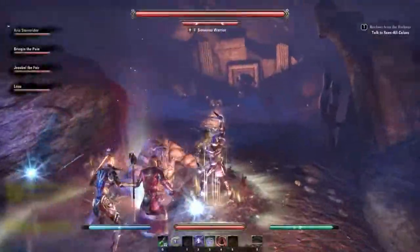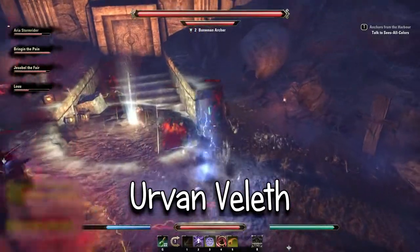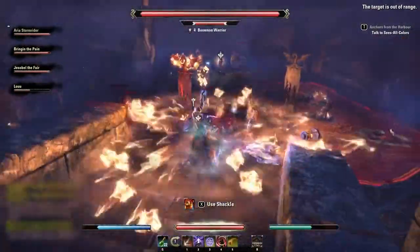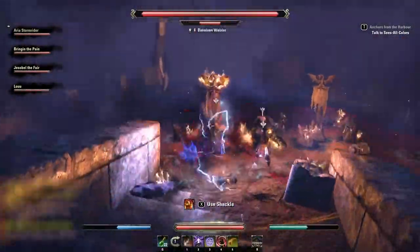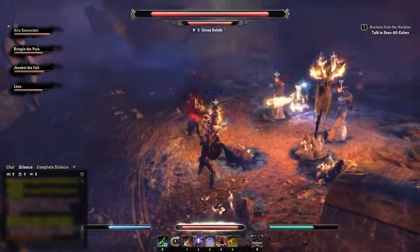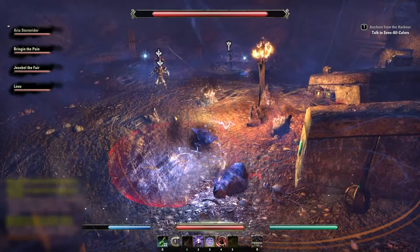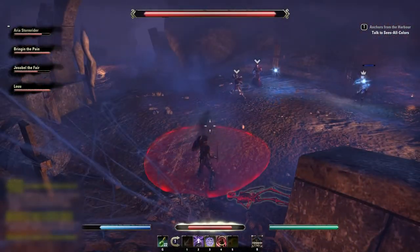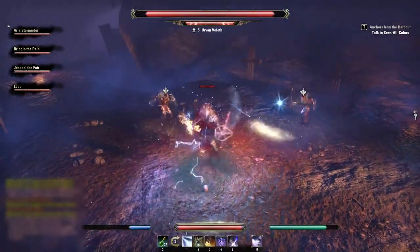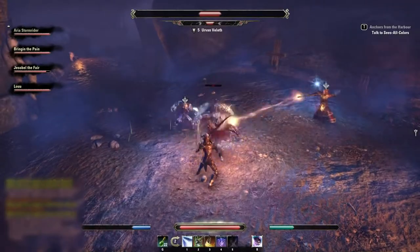The fifth boss is Urven Veleth. As a tank you want to aggro both the boss and the two warriors — there'll be four adds next to him, and as a DPS you want to nuke those adds. He pops into some sort of mist form; there's not much you can do except outrun it, or if your healer is prepared he can heal you through it. He'll also drop down a flag which you want to get out of since it does a lot of damage.